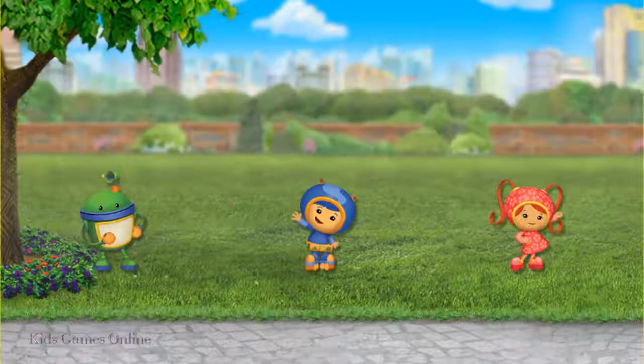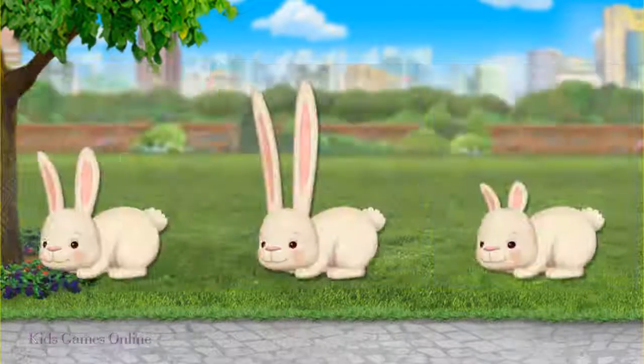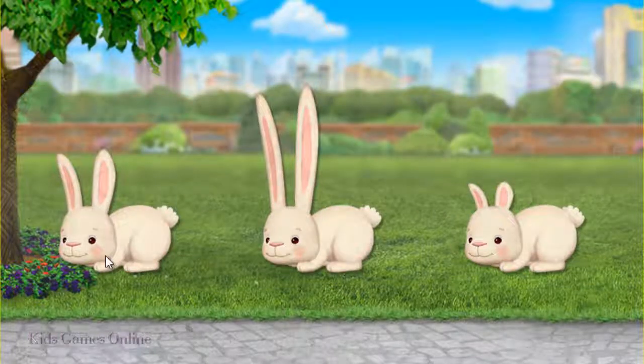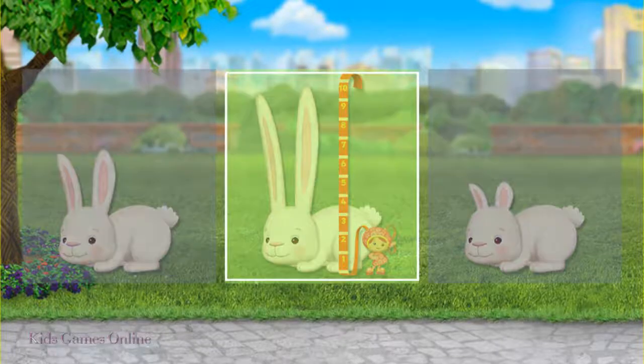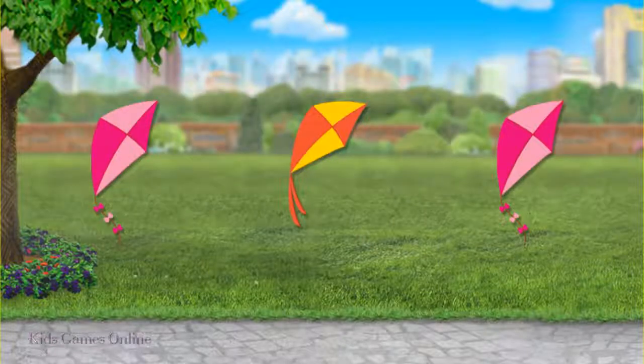Tap on the Umie who could use extendo legs to save her. Nice job, Bot! Aw, bunnies! Tap on the one with the longest ears. Great measuring! Tap on the Umie's kite — it's different from the others. You got it!